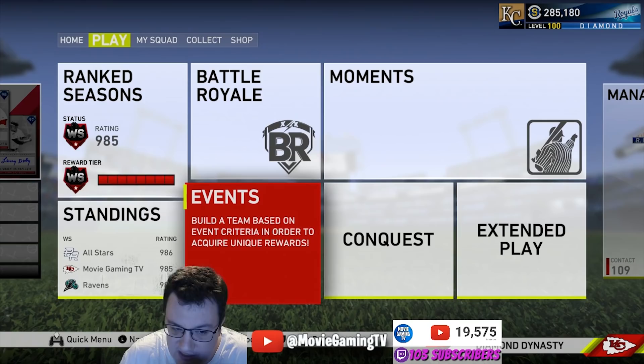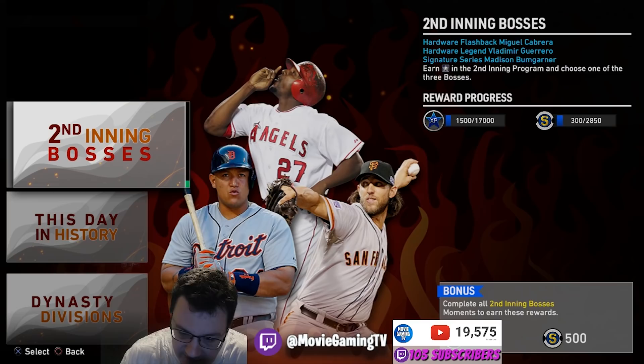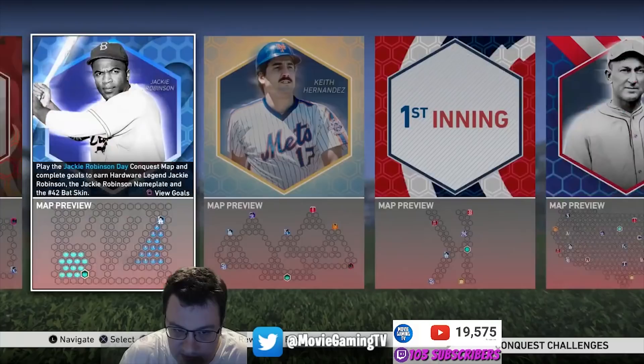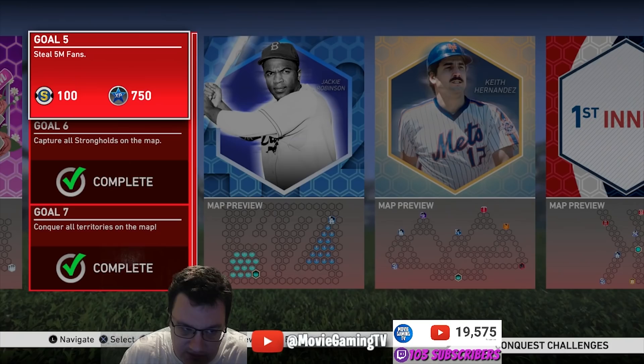Moments can be a little bit tricky but some of them are pretty easy — you can pick up 500 stubs and XP along the way. If you do the Third Inning Program you can pick up a little bit of stubs here and there from those. Another thing you can do is Conquest — I recommend doing all the conquest when you have free time. You'll complete goals, get XP, get stubs, and by stealing 5 million fans you'll get a lot of free packs, which is basically pure profit.